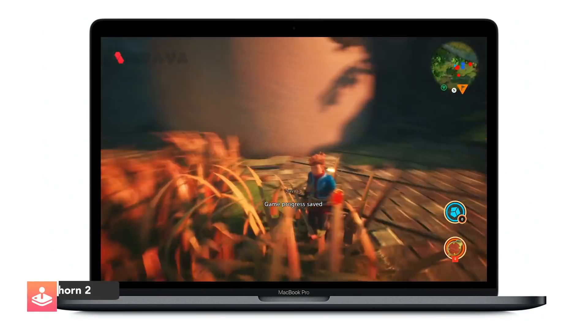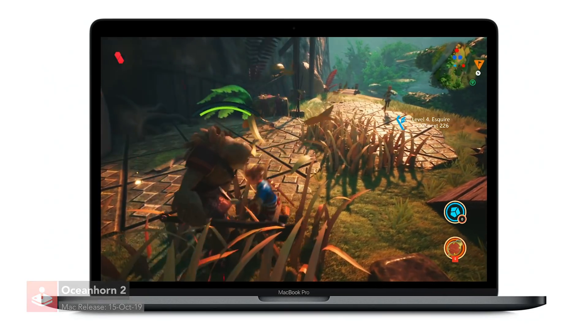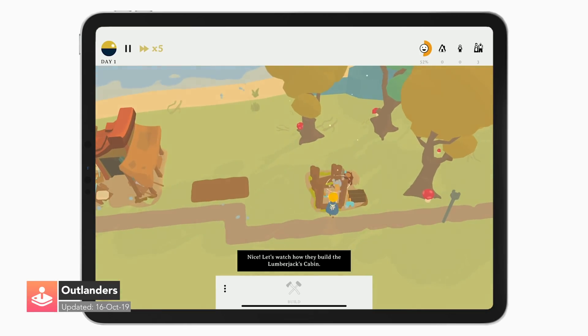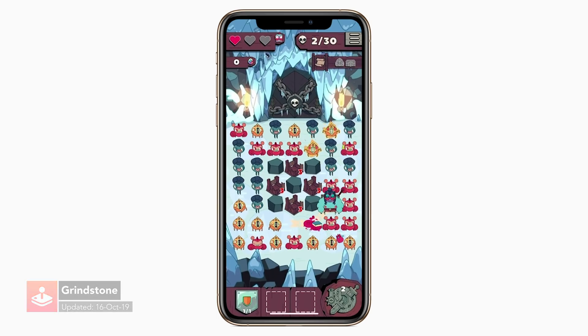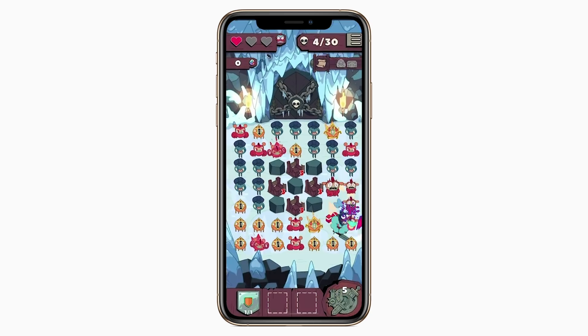Oceanhorn 2 is now available on Mac. It was delayed because of a small but annoying issue with the saving system. Outlanders is now playable in landscape or portrait mode — before this update, it was locked to portrait mode. Grindstone has been updated: George has some new animations, the download and install size is approximately 1.21 gigabytes smaller than before, the game no longer interrupts music or podcasts, and there are a few other polishes.